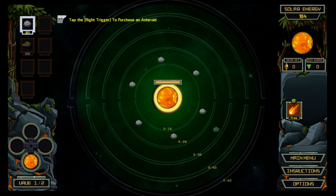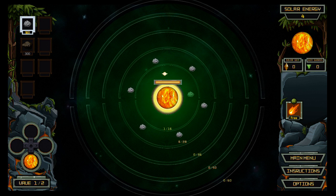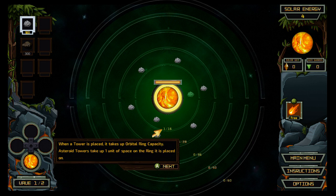Ooh, I can place it anywhere. Let's keep it tight. Tap right trigger to purchase an asteroid, which apparently costs nothing. The no-cash symbol appears when there is not enough solar energy for the tower to be used. I thought I had enough solar energy, but apparently I don't — that's on my right side, I hadn't even looked at that side of the screen yet. When a tower is placed, it takes up orbital ring capacity. Asteroid towers take up one unit of space on the ring they are placed on.